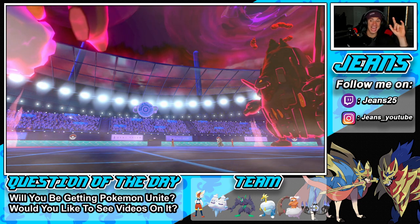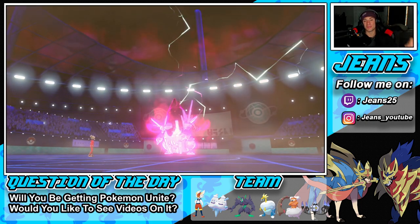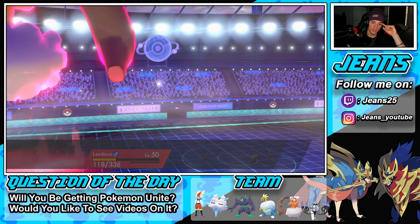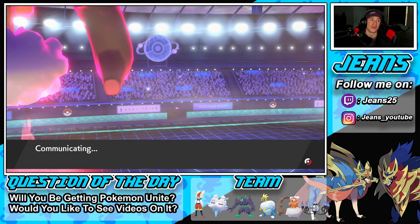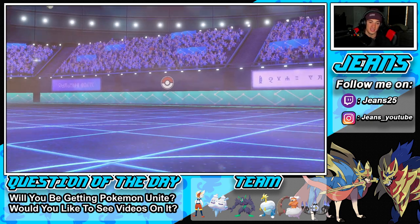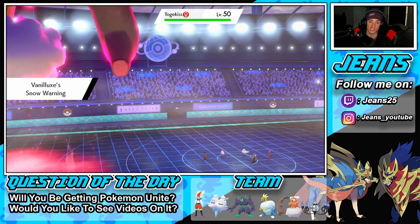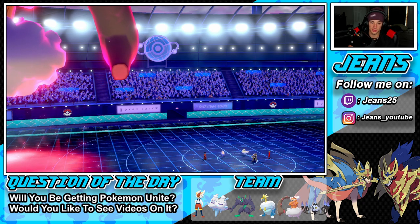We get rid of Coalossal. I gotta bring out Vanilluxe and I have to Choice into a move — it depends who he brings out. I might have to go for Freeze-Dry to take out Urshifu. I'm honestly thinking of Guarding again. This is real tough. We do have Aurora Veil helping us out. His attack did drop from Close Combat so I'm not too worried about Urshifu. Togekiss is coming out and the Snow Warning is popping!